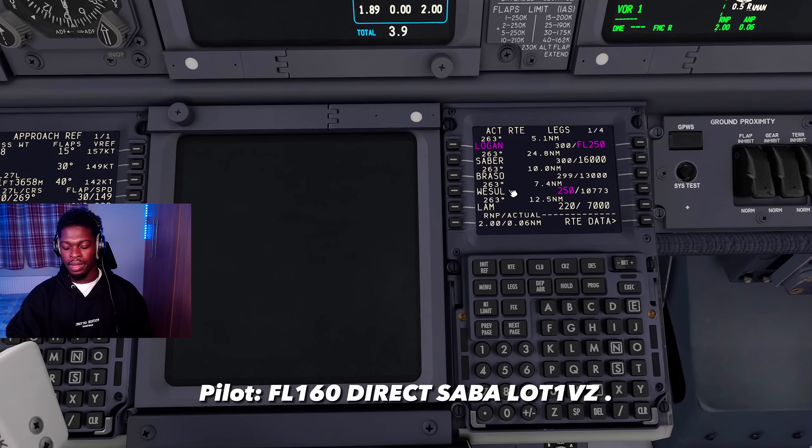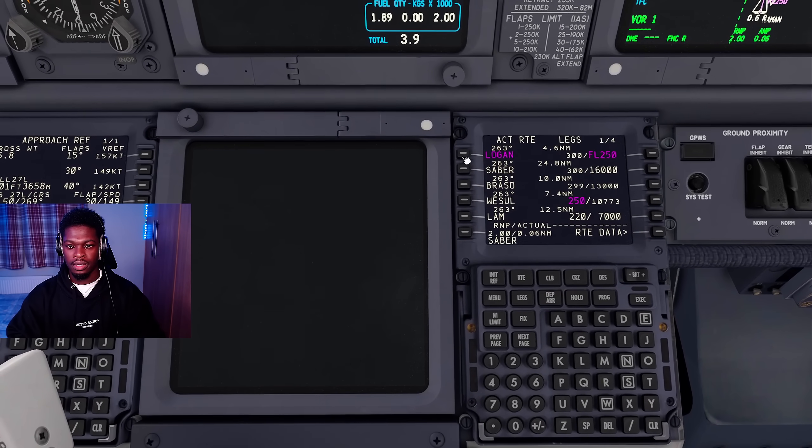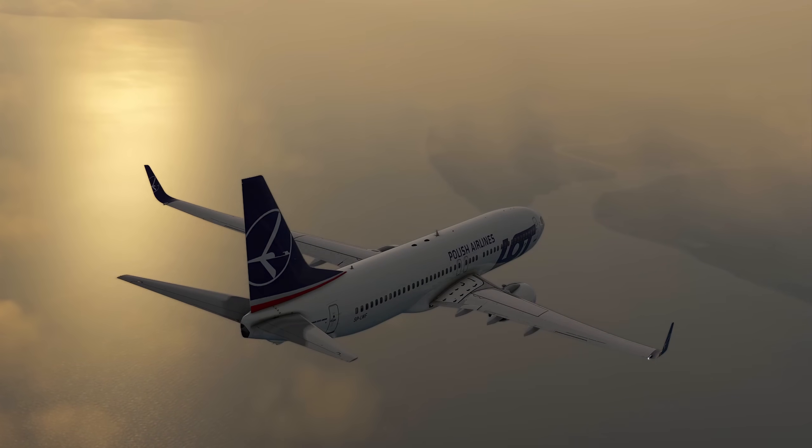At 160, direct to Sabre. Lot 1 Victor Zulu. Alright, execute right there. LNAV, beautiful. Are we directing to Sabre now? Should be directing to Sabre. And we're in some clouds! Scary - but it's fun though, man.